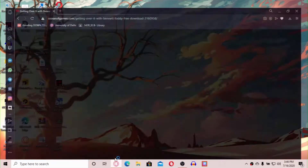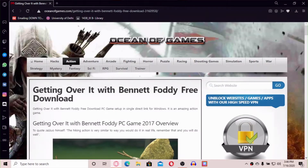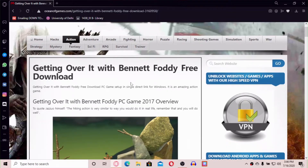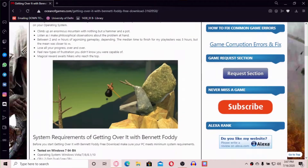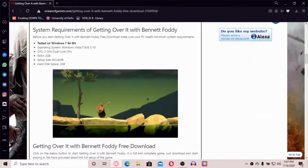First of all, you have to open your browser. I have a link in the description — you have to tap on it and then you will be redirected. Scroll down; this is Ocean of Games. Here are the system requirements.